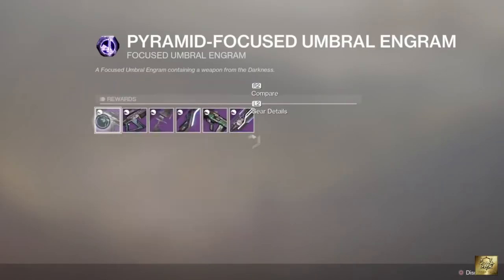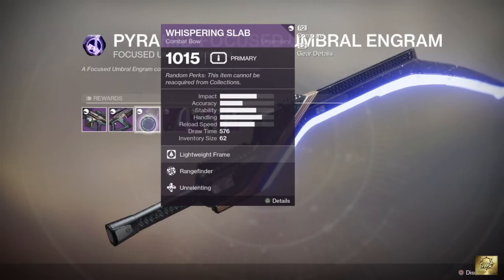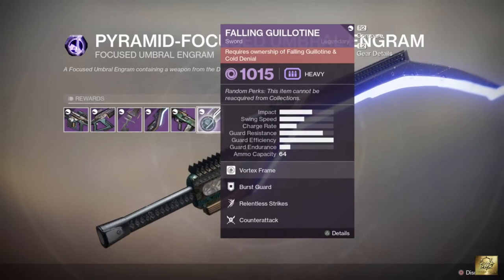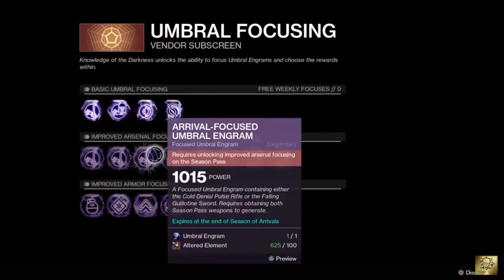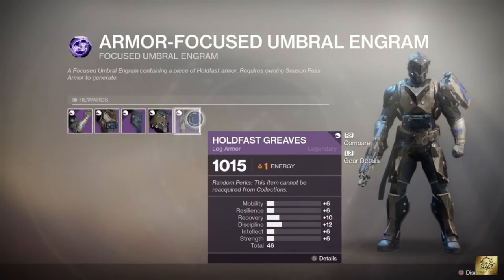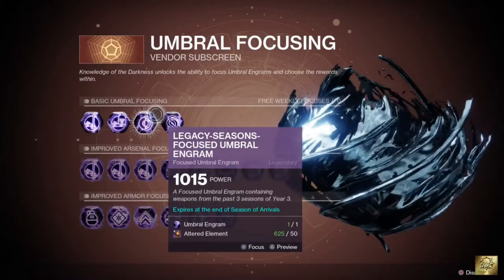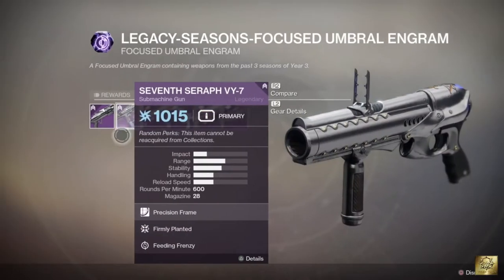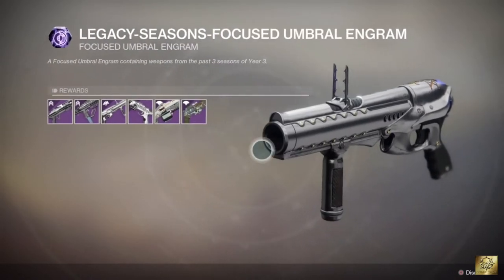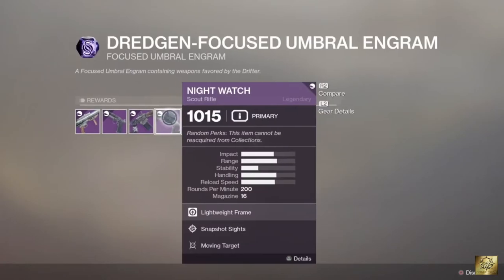Let's have a look at Basic Focusing first. On Basic Focusing, you have 4 different types of Engrams. First, you have the Pyramid Focusing Engram, which gives you all the new weapon drops from the current season. Second, you have the Armor Focusing Engram, where you can focus all your normal Engrams into an Armor-based Engram. Then you have the Legacy Focusing Engram, where you can get all the weapons from the last free season. And lastly, you have the Dredgen Focusing Engram, where you get all the weapons normally dropped from the Drifter.